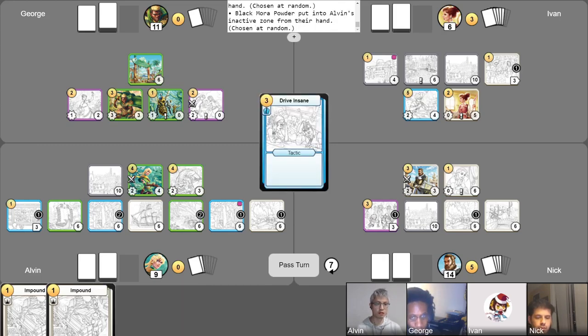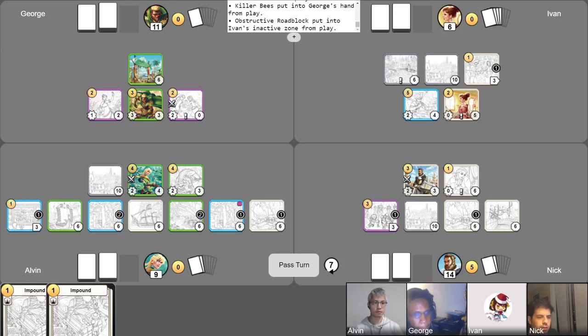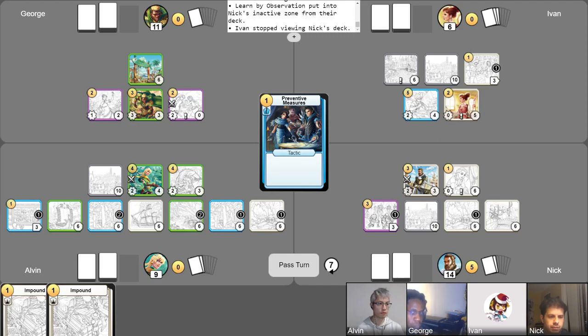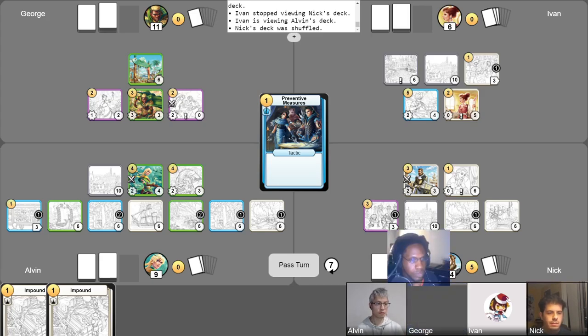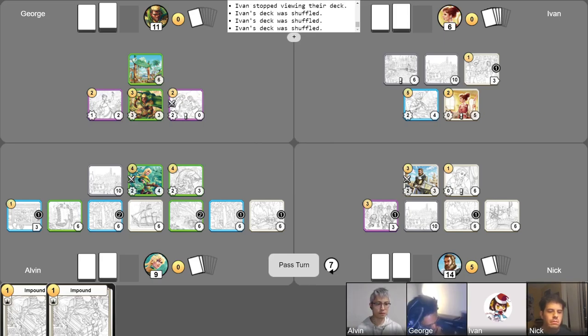I'm going to play Drive Insane — discard two or two gold. I'll play Outmaneuver because I'm scared of that Bee. I'm going to sell Roadblock, gain one, use Preventative Measure — I guess it's never bad to get rid of your Learn by Observation so I'll put that in the inactive zone. I'll check your deck, Alvin. It doesn't even matter if I get rid of your Boats since they're already in play. So I'll get rid of Poison Darts — the second Poison Darts. And you, George — oh, you still have this Marisu in here. You banished it, and now you've removed it. I'll just end my turn and pass.